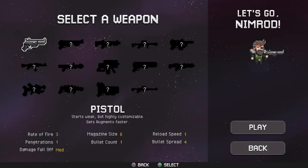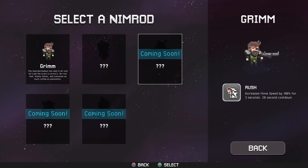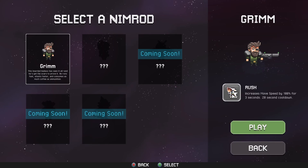We're going to dive in, we're going to play. We start with the pistol, which has a rate of fire of three, a magazine size of eight — don't worry about that too much, let's press select and play. You have characters as well, which we will deal with in a bit. We need to unlock them anyway, so it's a long way off.